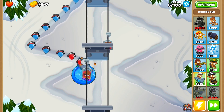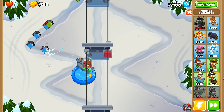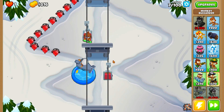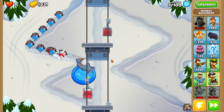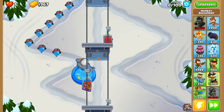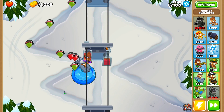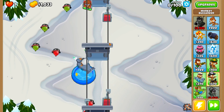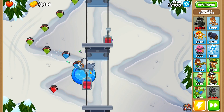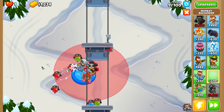The only way to make money in a paddling pool is going to be with the Monkey Buccaneer. Everyone knows the Monkey Buccaneer makes money, and it's the only way to make money in this sense. We're also not using Brick Wall because it's a waste of space, honestly. Brick Wall could be useful late game, but I'm not really feeling it.